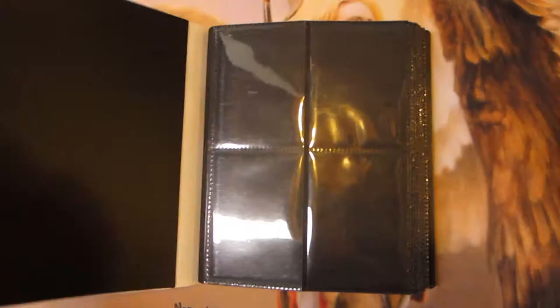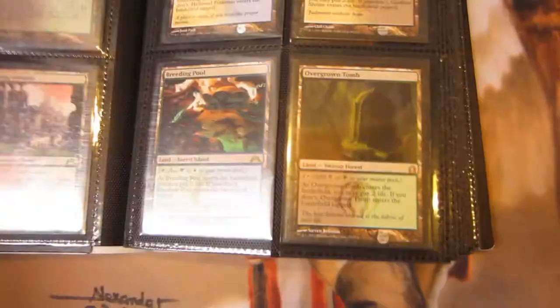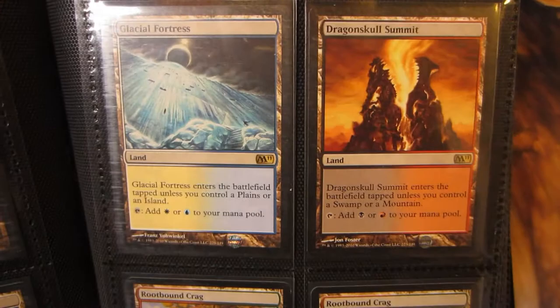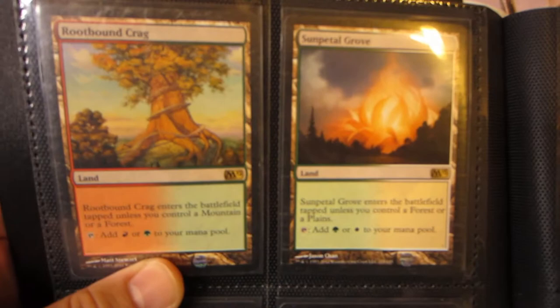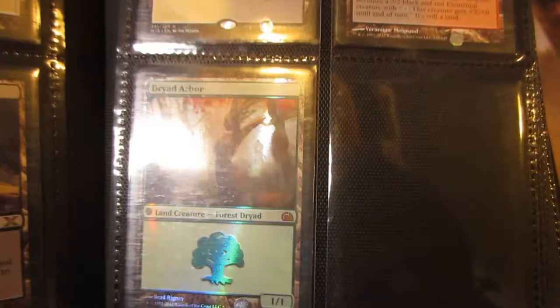I'm primarily after foil cards to continue pimping out my cube. We'll start off with one Misty Rainforest, one Verdant Catacombs, Steam Vents, Stomping Ground, Hallowed Fountain, Godless Shrine, Breeding Pool, Overgrown Tomb, Sunken Ruins, Isolated Chapel, two Clifftop Retreats, Glacial Fortress, and Dragon Skull Summit from M11. Two Rootbound Crags from M12 near mint, and one moderately played. M13 Sun Petal Grove, Brushland and Caves of Koilos from 10th Edition, Caves of Koilos from M15, Lava Claw Reaches, and then FTV: Driad Arbor.